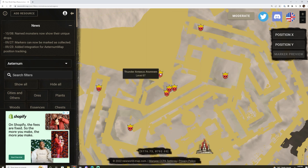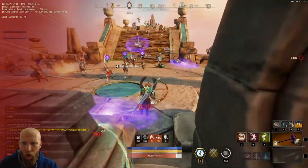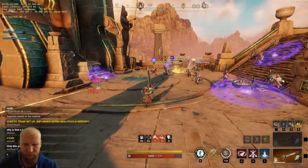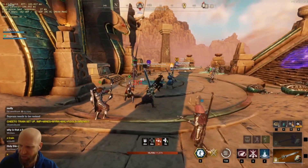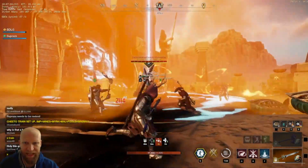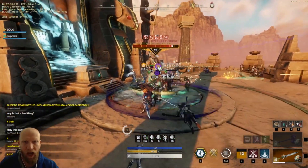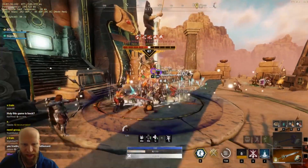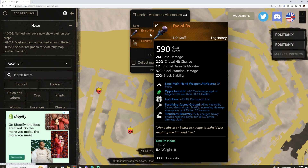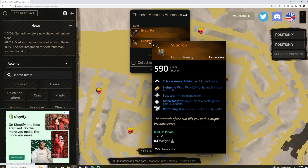The last boss spawns in the middle of the platform, but with a caveat — you have to have all 26 glyphs. There's a plaque on the back wall; you activate it to spawn this boss in. You can only do this roughly once an hour — I'm not certain of the exact cooldown. He is a hidden boss, level 67. If the plaque is not active, it just means it's on cooldown. He drops the Eye of Raw — Lost Bane, Fortifying Sacred Ground, and Entrenchant Recovery — and the Sundrop, which is Focused, Manitost, and Refreshing.